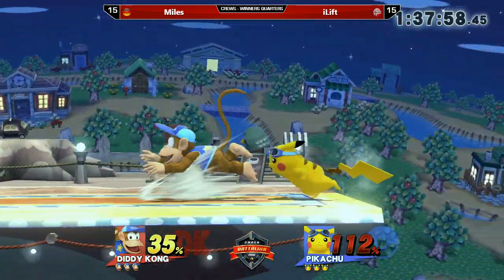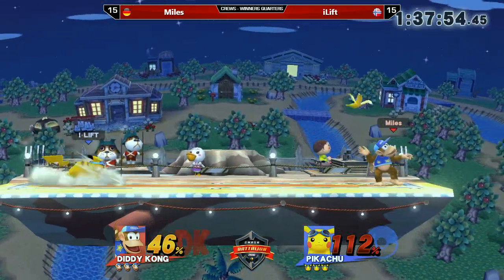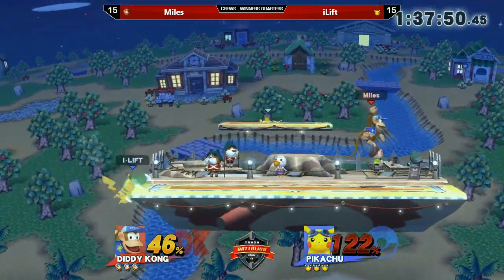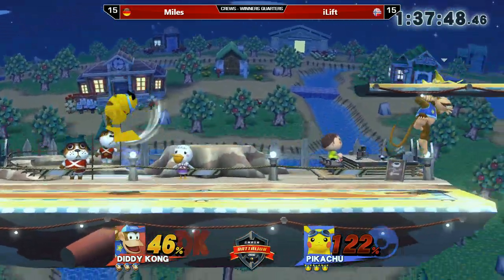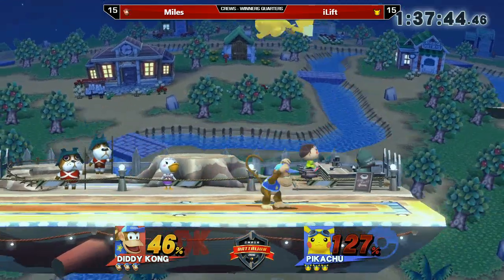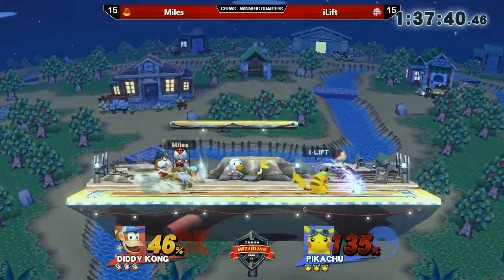Eyelift has a pretty big lead right now. Nice — banana into the down tilt and then the forward smash. Diddy Kong's down tilt is pretty much one of his best grounded options. It leads to almost all of his killing options — you can get it into an up smash or a forward smash. If you get hit with the banana you'll trip, and that pretty much means an instant punish from Diddy Kong.